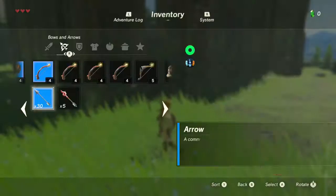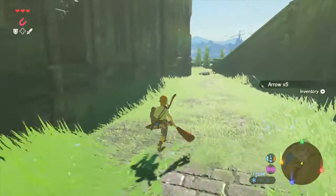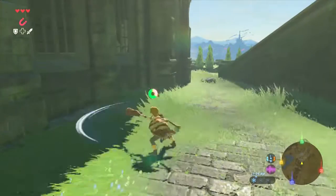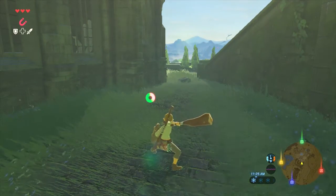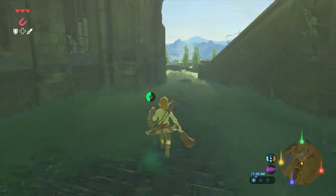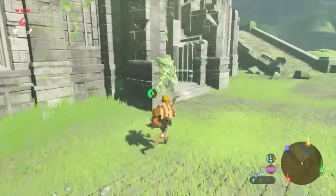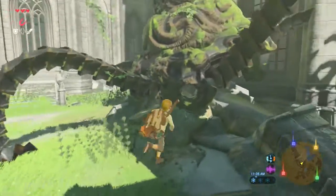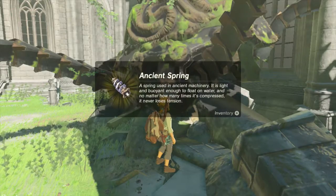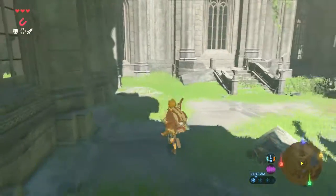Oh look — we already have the charge spin attack! That's a Zelda staple right there, good to know. I still have to figure out that flurry attack that I pulled off. I'm pretty sure it was timing the dodge that I did — like a back-flipping dodge — but I don't actually know for sure.